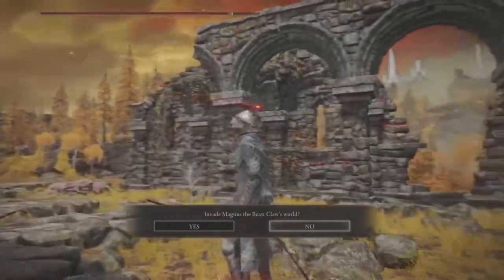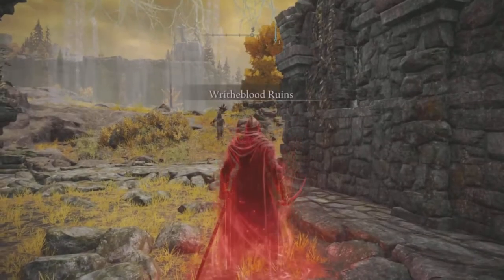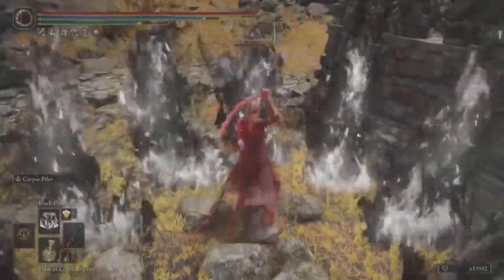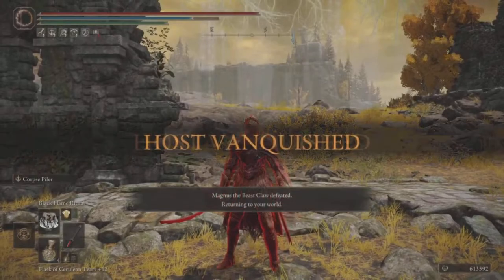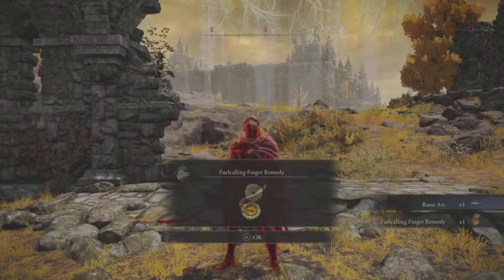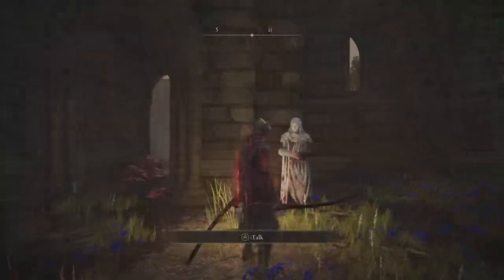Invade and take down Magnus the NPC. He's going to drop some nice rewards including a nice weapon as well. Once you've collected those rewards, head back over to the Rose Church and talk to Var again.